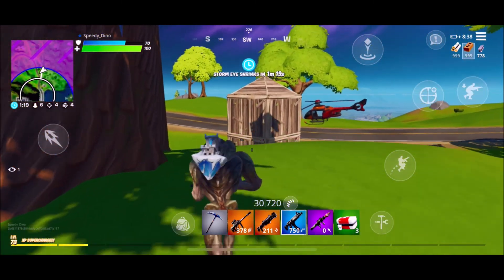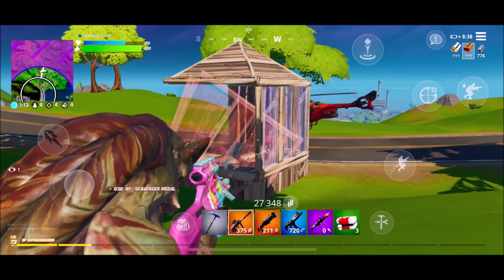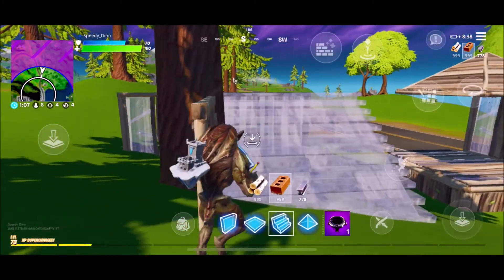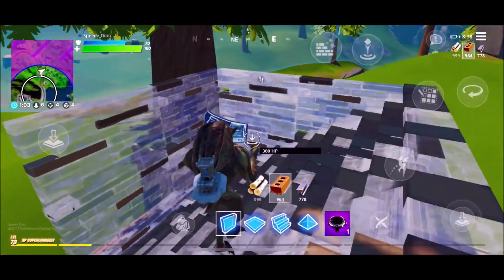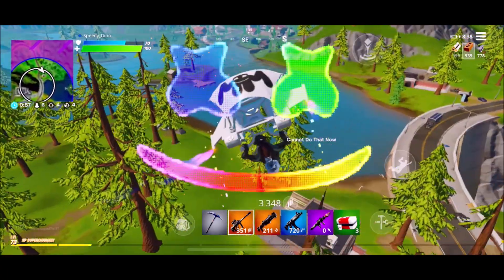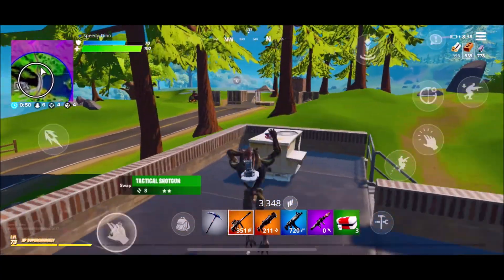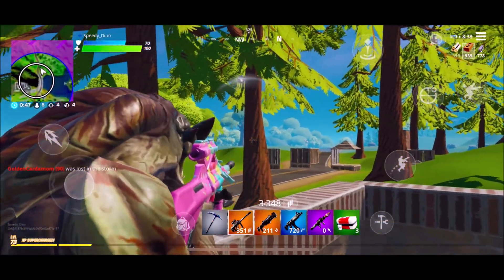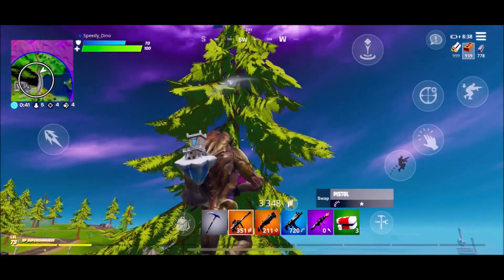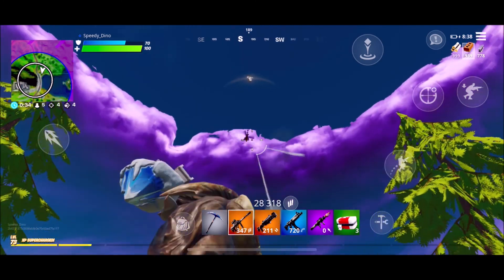This guy's building — he needs to heal. This is our chance to use the SMG. He built. Where is he? No — he's gonna try sniping? He can't do that today. He has the helicopter. He's just gonna get out of here — no, he's gonna get away! Let's knock down his helicopter.